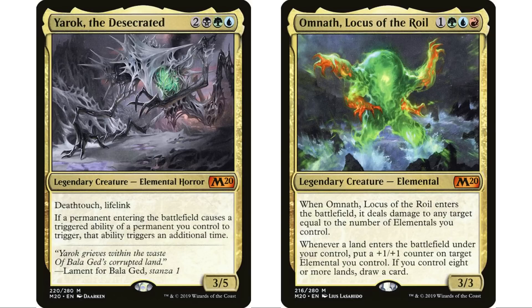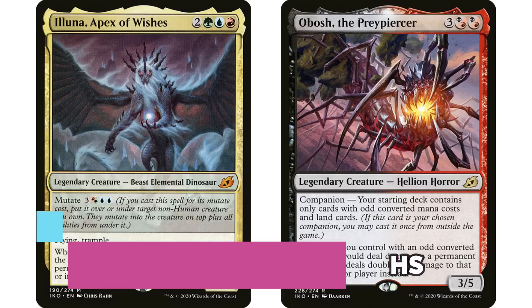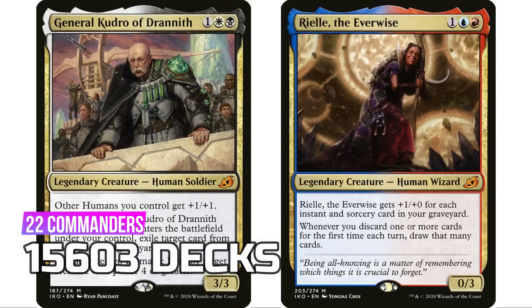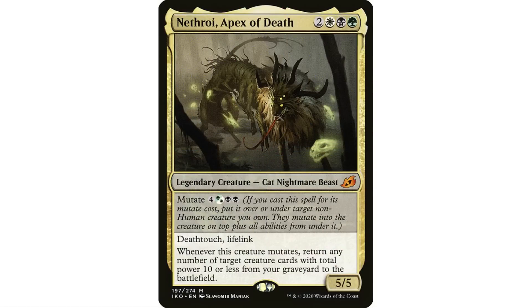At number 11, Ikoria: Lair of Behemoths has 23 legendary creatures — and no, I did not include the Ikoria Commander set, I kept them separate. That gives 15,603 decks total. Lutri was banned before it was even released, so technically only 22 legendary creatures. Nethroi, Apex of Death is the most popular — surprisingly more popular than Kinnan or Winota.